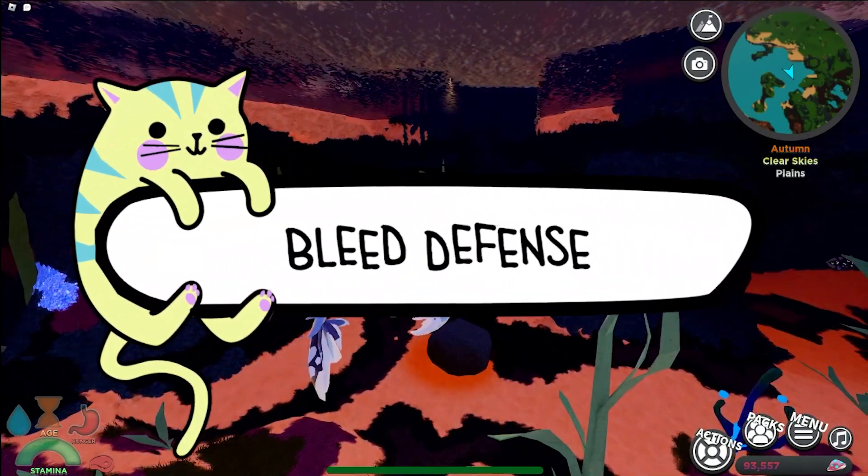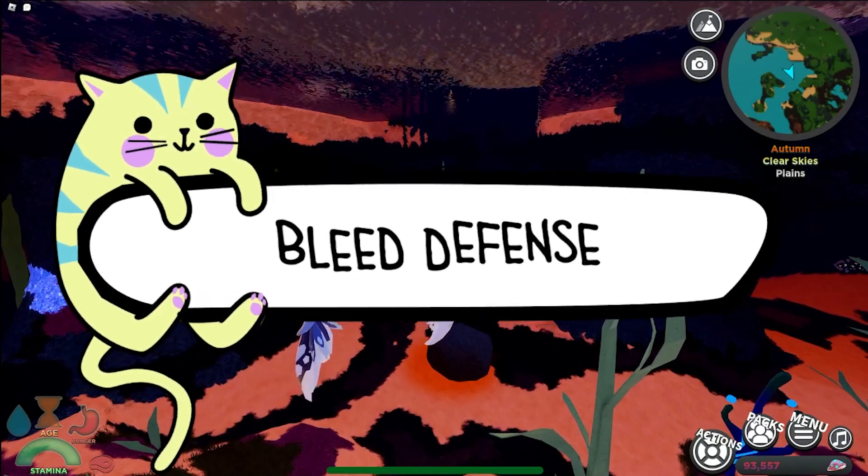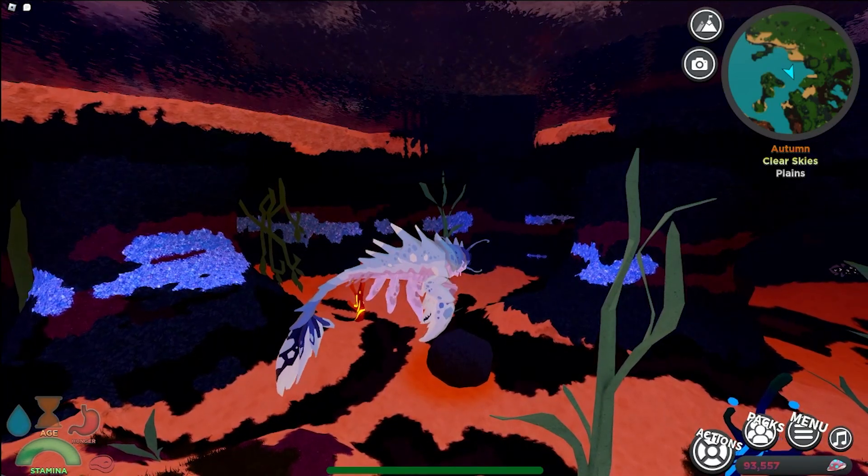Bleed Defense is a passive ability that allows creatures to resist the effects of bleed. If a creature's Bleed Defense is 100%, then they are immune to bleed done by melee direct attacks.